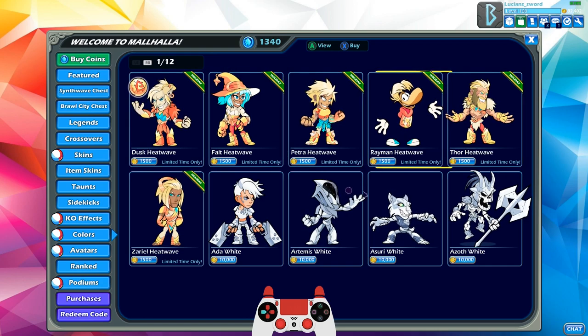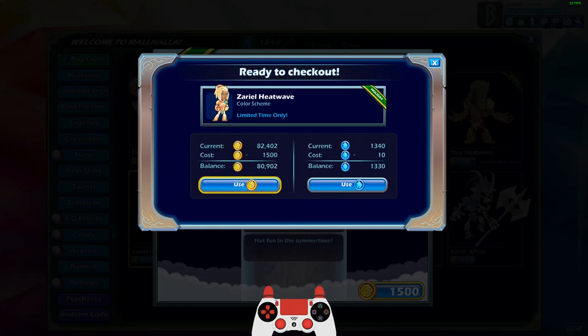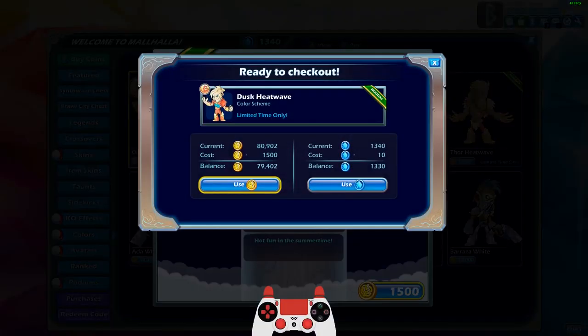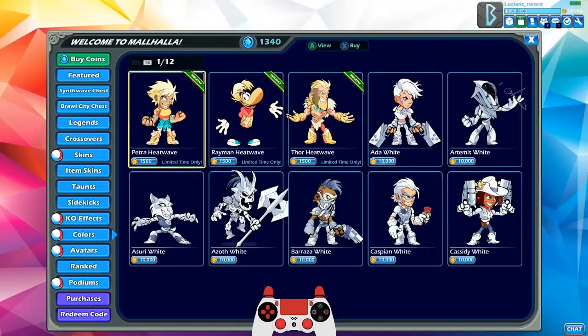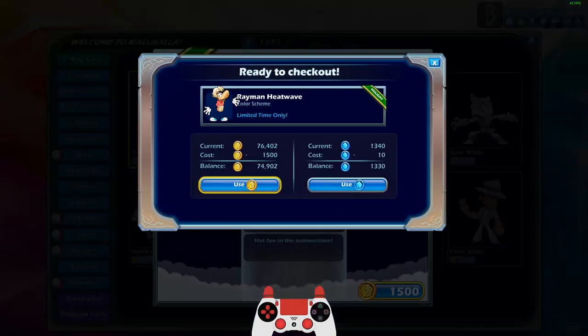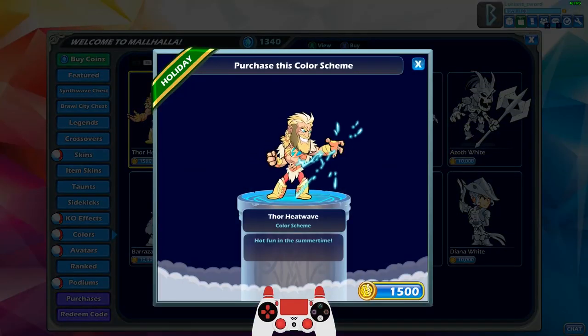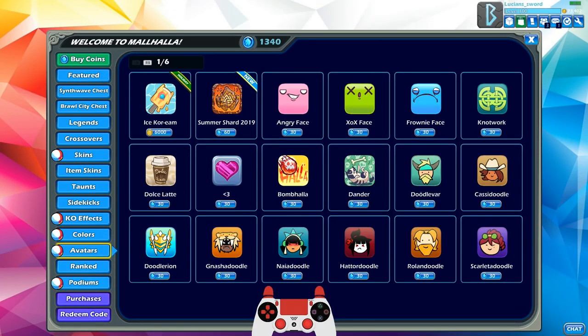I had every single legend with heatwave colors, so these are all the new legends that have come out since the heatwave event ended last year, starting with Zariel. I've been wanting heatwave Zariel for a long time. Normally I use mammoth coins to purchase these, but since I have so many coins in the bank right now I'm just going to use my regular coins. Now I have heatwave colors for every legend!